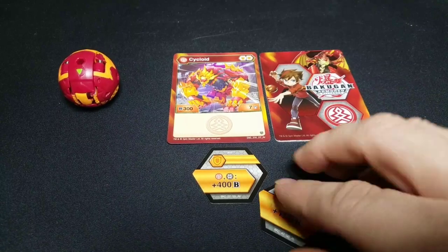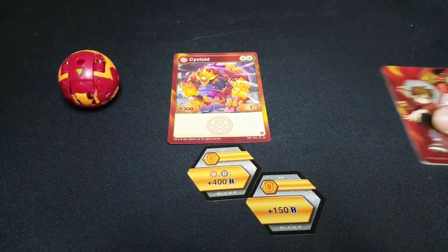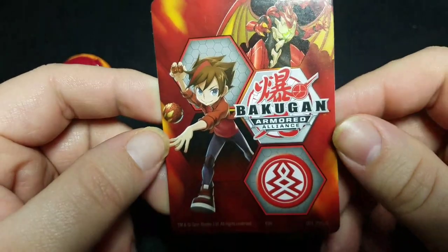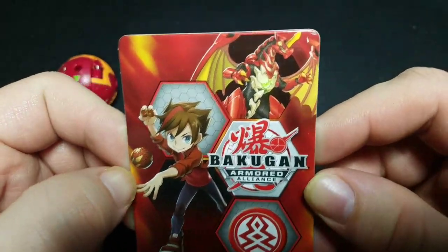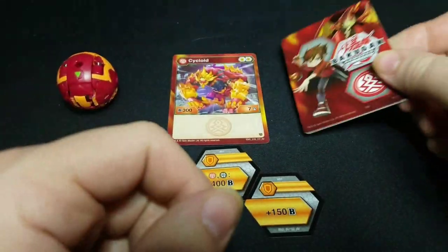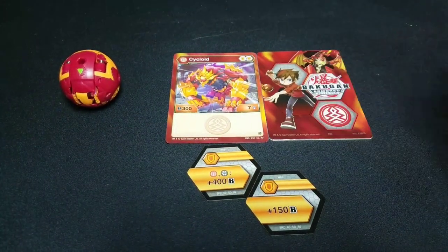I'm not going to chuck it out though because then I'd have to go and get it. Here is the Pyrus gate trainer card with Dan and a nice picture of Drago up there, and of course the awesome Pyrus faction symbol — if I ever decide to get a tattoo, that's probably what I'm going to get first.